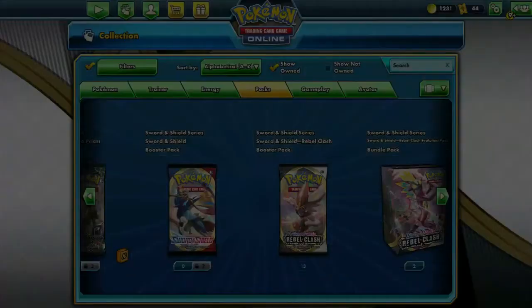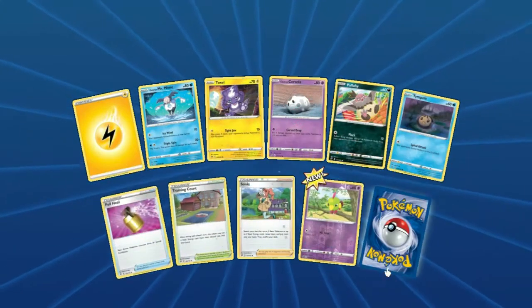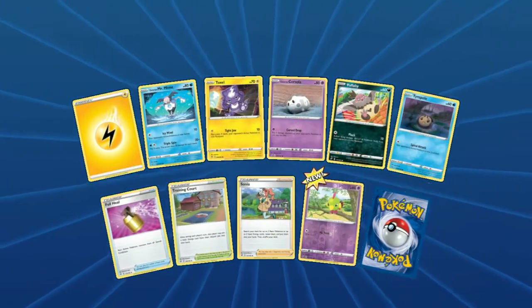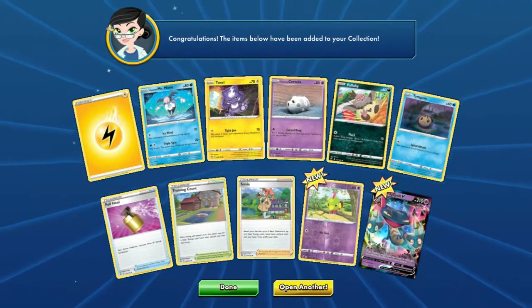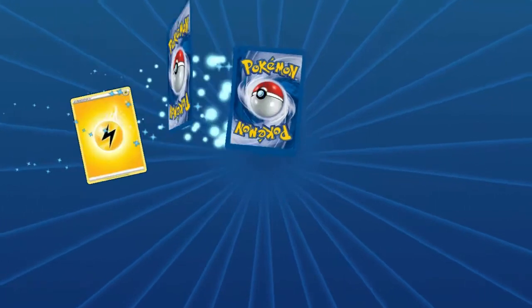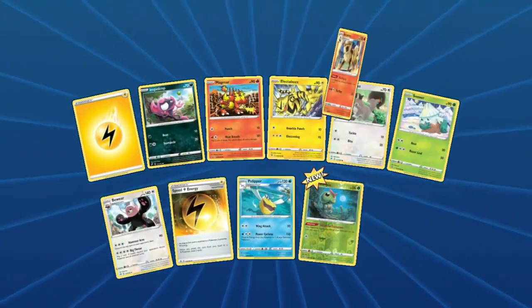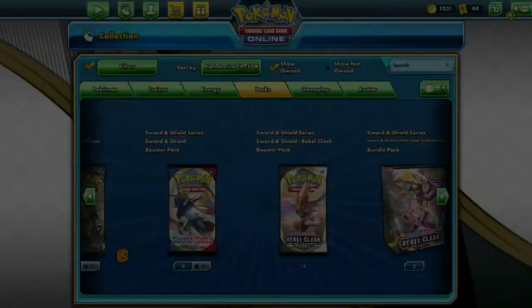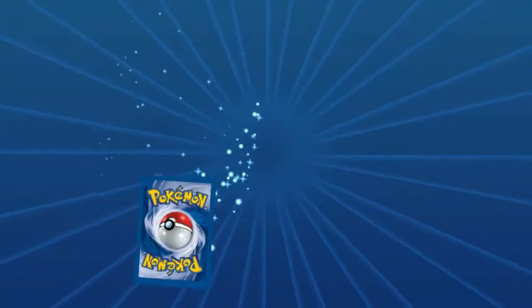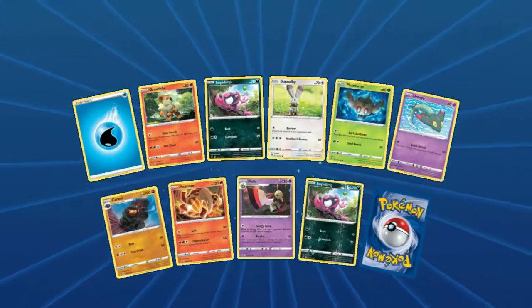All right, I think we got four Scoop Up Nets so that's pretty solid. A couple more Lightning energy, a handful of stadiums — enough of the Training Courts. Another Dragon Pole V. We got a good chunk of the staples. These last 11 packs — hey, there's a first Arcanine! That's not happening... no. I think I should have enough for six more packs so I will do that on this video.